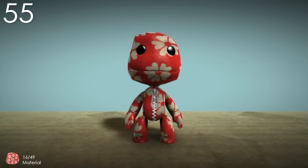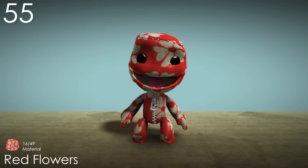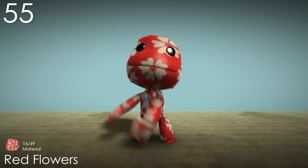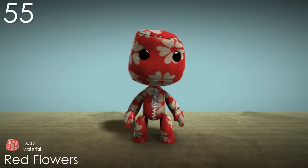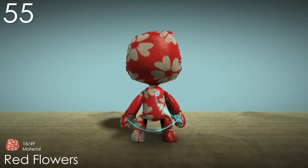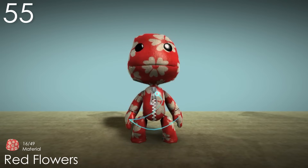Number 55: Red Flowers. This is actually another material that is completely reused for a costume, but we'll see that in a bit. There are actually barely any red-based skins in the whole game, so I really like the addition of this one. Not only that, but the pattern itself is also one of the cuter ones, with very round white flowers coming in various sizes covering Sackboy. I also appreciate that materials like this aren't symmetrical down his body, since I feel like that would have been an easy thing to do — it adds a lot of realism.